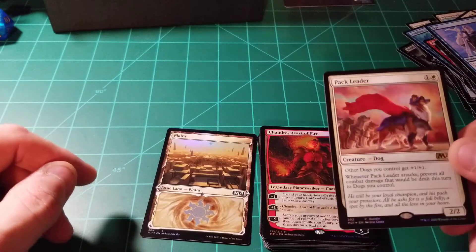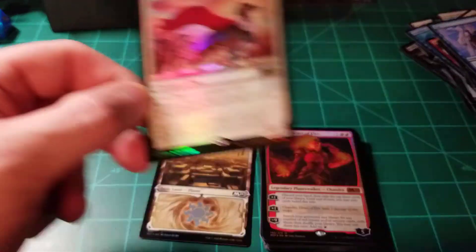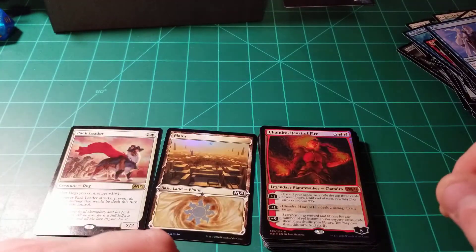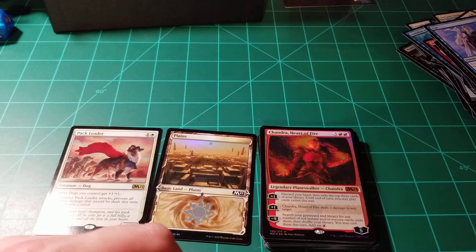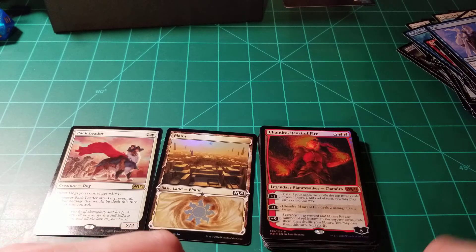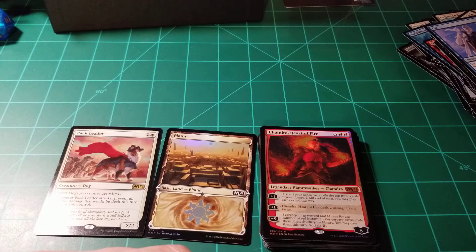I noticed some of the blue creatures are really awesome — they look really cool, the artwork is amazing — and they also look like they have some really decent abilities and toughness and whatnot. So I may end up going blue, I don't know. I've pretty much gone black and really haven't gone back, so that's kind of where I'm at right now.